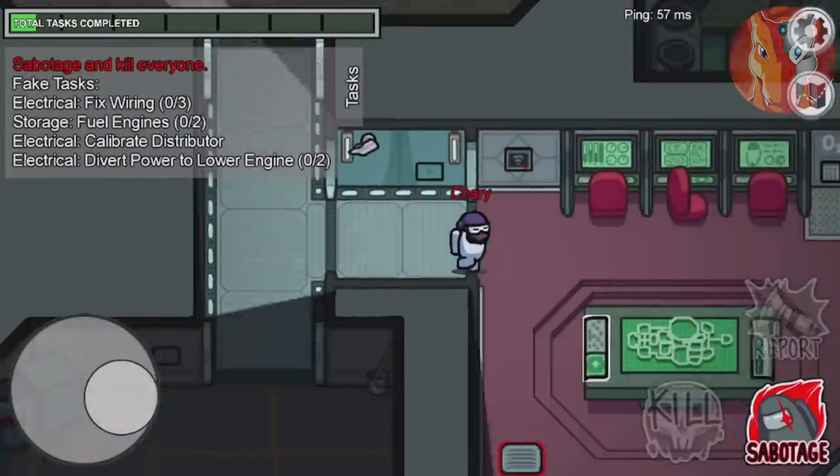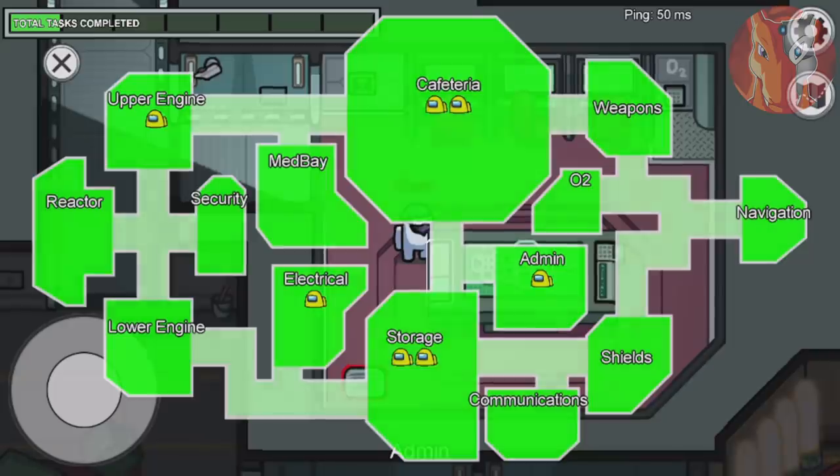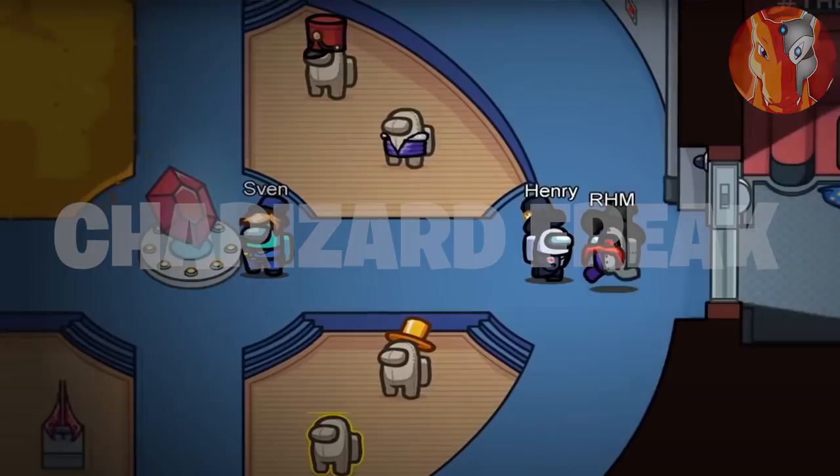Secret number 2 actually surprised me. We have some brand new skins and hats that you can see on crewmates in the trailer, and the mannequins are wearing exclusive skins and hats that we'll be receiving in the next update. Let me know if you noticed that while watching the trailer.